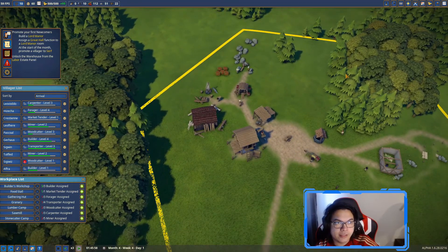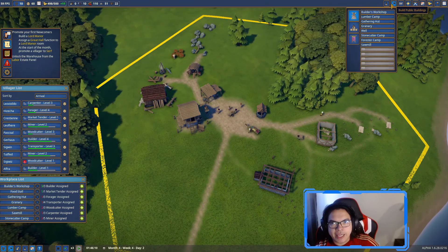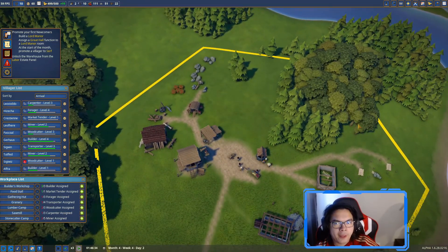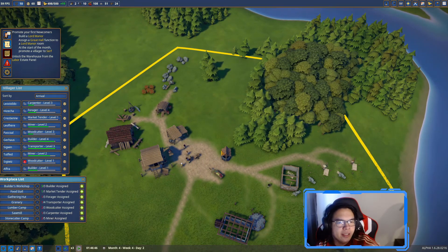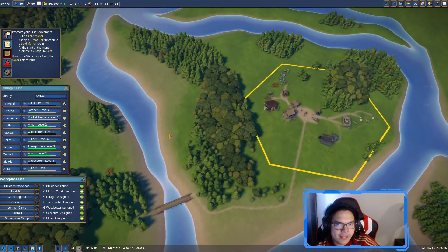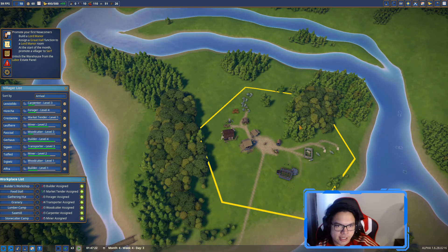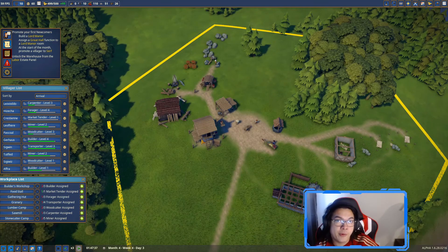What I might do later is make a forester camp to replant everything, because I don't want to make that area into a residential zone anyway. Once we unlock this area we'll probably start cutting from there, and then we'll put a forester camp so they can replant what we cut.